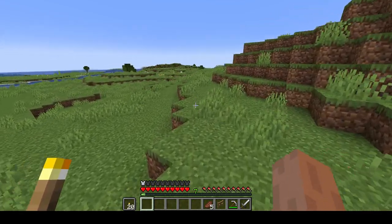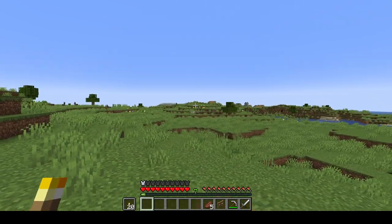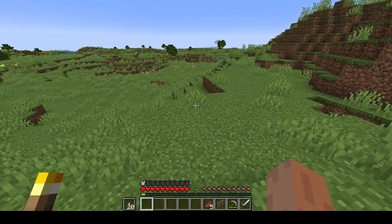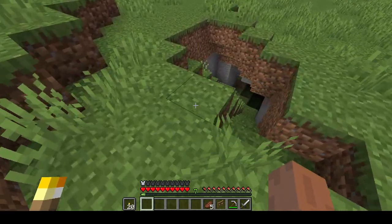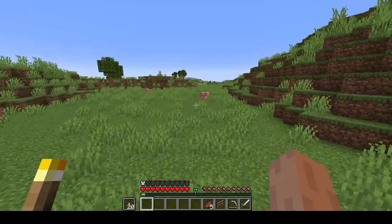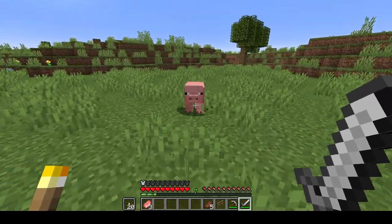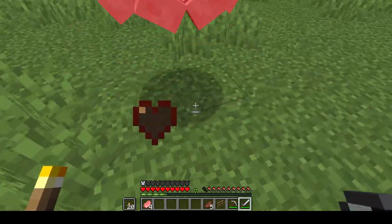I also found some sugar cane over there and planted it in between our place and the village just so we can get that going. Sugar cane turns into paper for an enchanting setup and books. These pigs are far enough away from our place that I'm willing to get rid of them for more food.